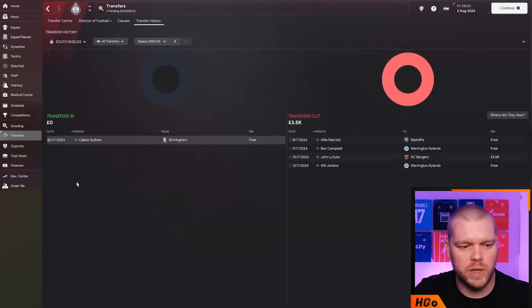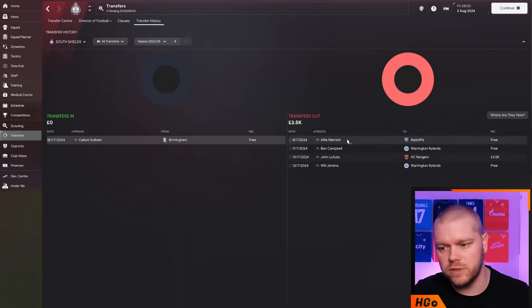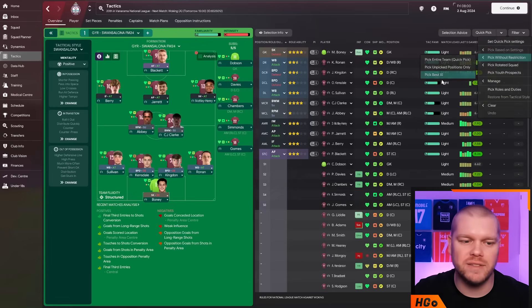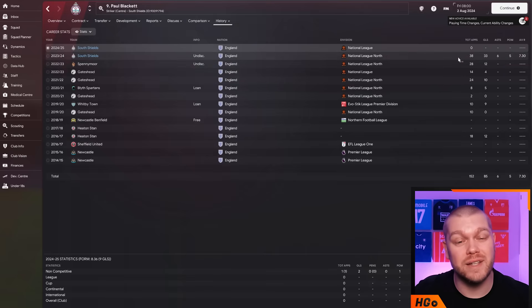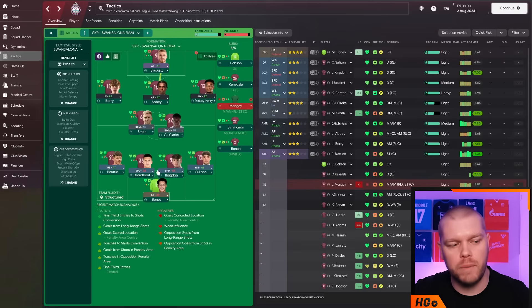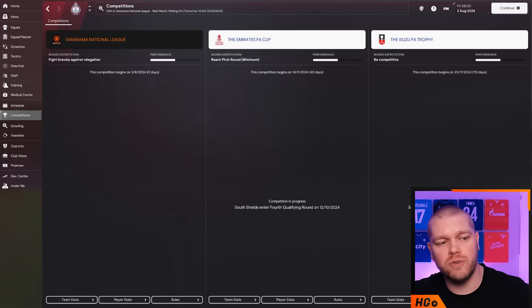Callum Sullivan comes in from Birmingham as a utility option who can play both fullback positions, which is key. A couple of players have left mostly on free transfers. Quick-picking our best 11, the roaming playmaker continues to be a slight problem. We have three competitions again - the Vanarama National League, FA Trophy and FA Cup. The board expects us to fight bravely against relegation, but there are some interesting promoted teams including Barrow, Crawley Town, York City, Barnet, Gateshead, Oldham and Hartlepool. We no longer have that professional-club advantage as there are more pro teams at this level.